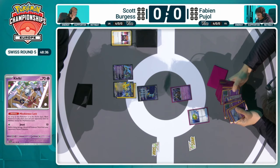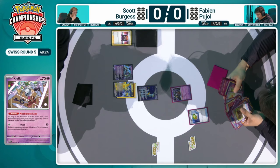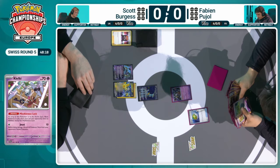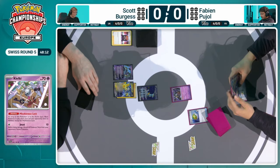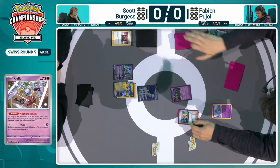Whereas now you've got things like Klefki, Fluttermane, and Mimikyu to try and counter specific archetypes. With this matchup, the Mimikyu can be good to take away Iron Hands' potential attacks, and the Klefki, as we mentioned, to reduce Miraidon's damage. Just those opportunities whilst utilizing some of those more destructive Pokemon in the active spot. With Klefki using Mischievous Lock, basic Pokemon in play do not have any abilities except Klefki's Mischievous Lock.